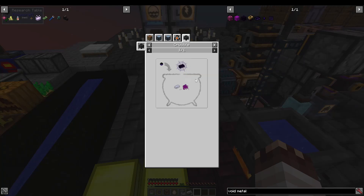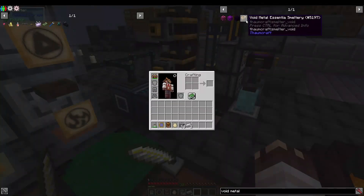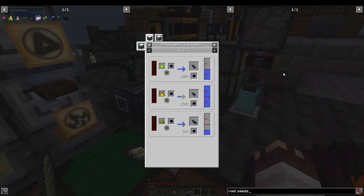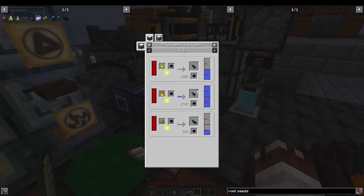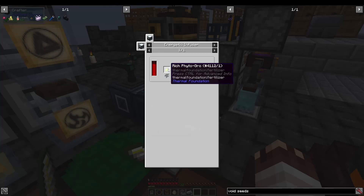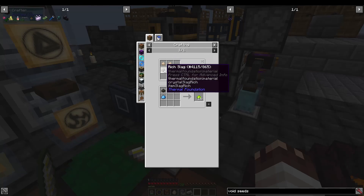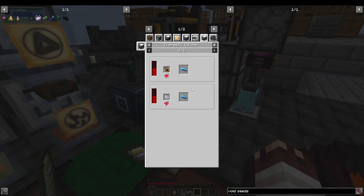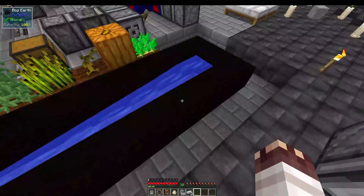The last thing to mention is how you get void metal, which we used for our void metal essentia smeltery. You can get that from void seeds in a crucible. Once you get void seeds — either from collapsing flux rifts or from the miniature void seeds you get from cutting grass via content tweaker — you can use a phytogenic insulator to raise those void seeds and get more of them. The only way to actually get more void seeds is to use fluxed phytogro, which is rich phytogro in an energetic infuser — made from sawdust and fertilizer. Sawdust is just wood in a pulverizer, and you can get fertilizer from apatite, which in this modpack comes from bone meal in an energetic infuser.